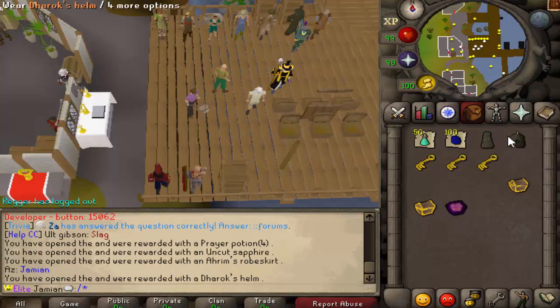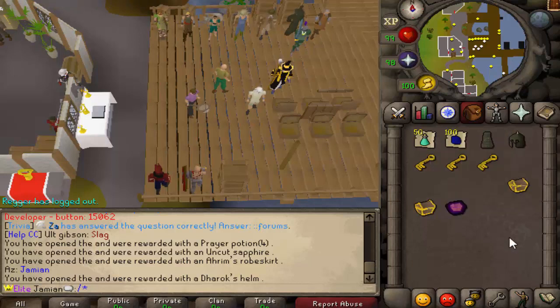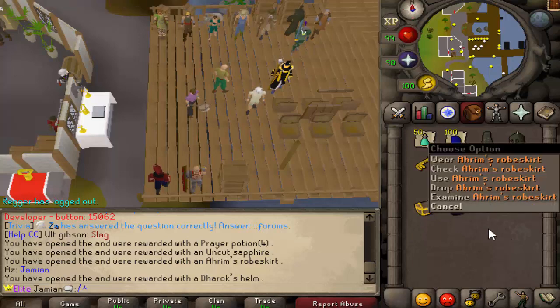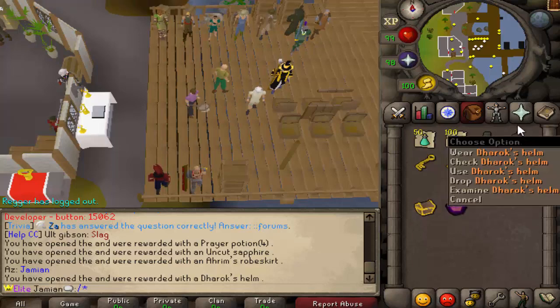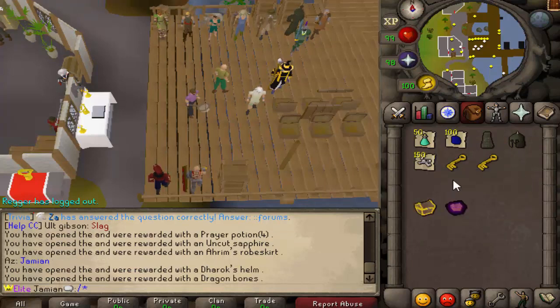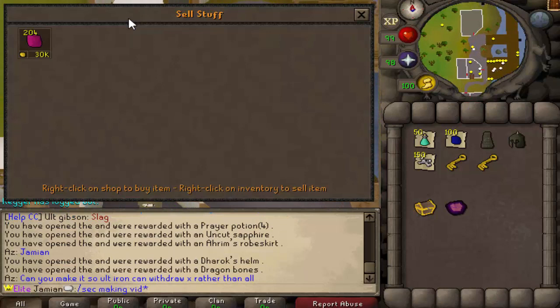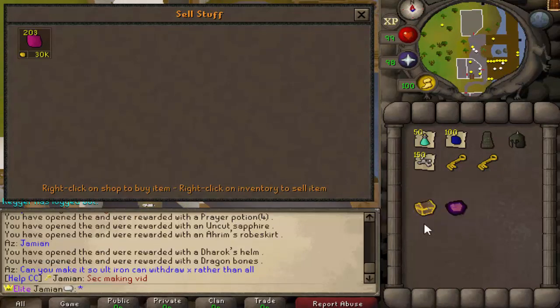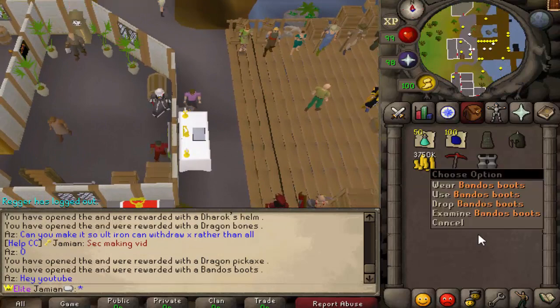50 prayer pots — that's super awesome. 100 uncut sapphires — super stoked. Barrows items are one of those things where they don't really have a lot of value because people kind of just blow past them on private servers. But when Invention comes out, they will have a purpose. So if you're one of those people that keeps getting sad about getting these items — still, you could have got something a lot better. But at the same time, just keep them. 150 dragon balls — that's not too bad. Dragon pickaxe — that's cool. And then Barrows Boots.